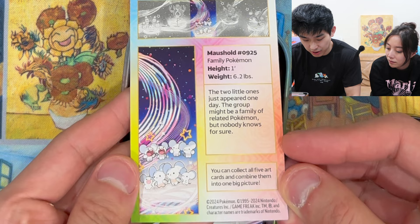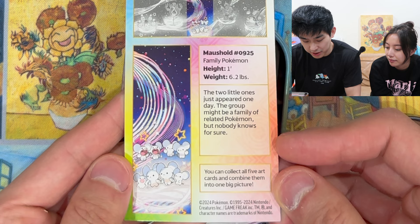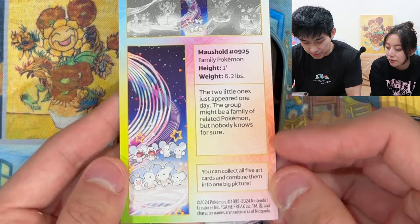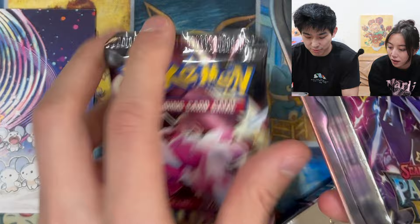So it's a Mouse Hold card and it has a description: 'Two little ones just appeared one day. The group might be a family of related Pokemon, but nobody knows for sure.' Interesting — this is an art card of Mouse Hold. And here is what everyone came here for: two booster packs of Paldea Fates!